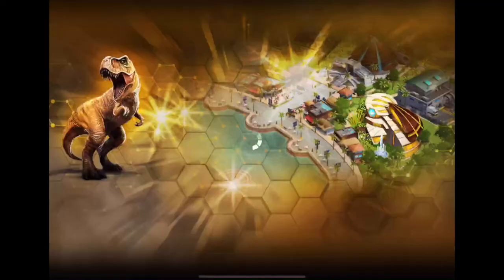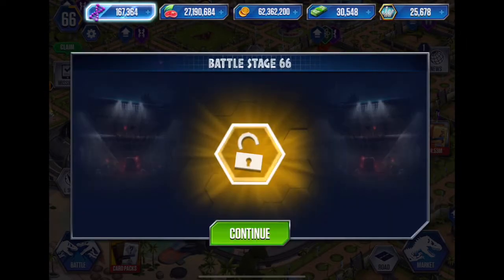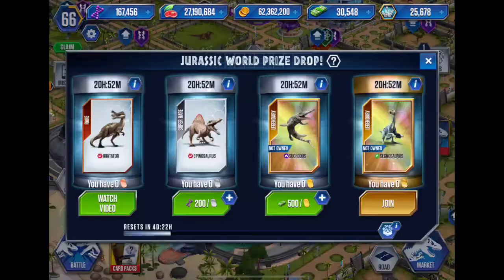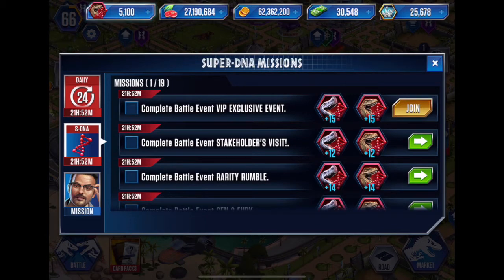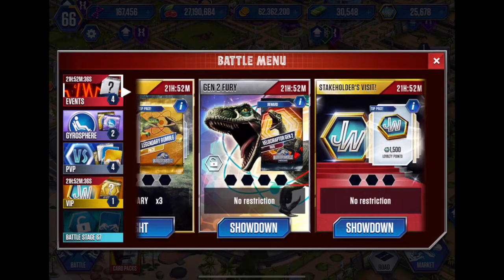Another creature — Ammonite! I do have a level 20 Ammonite and a level 10, so I can get a level 30 Ammonite now with this. You earn one Ammonite. Complete battle event Clash of Titans — we get 50 Velociraptor super DNA and a Monolophosaurus. Let's claim that. That's amazing!